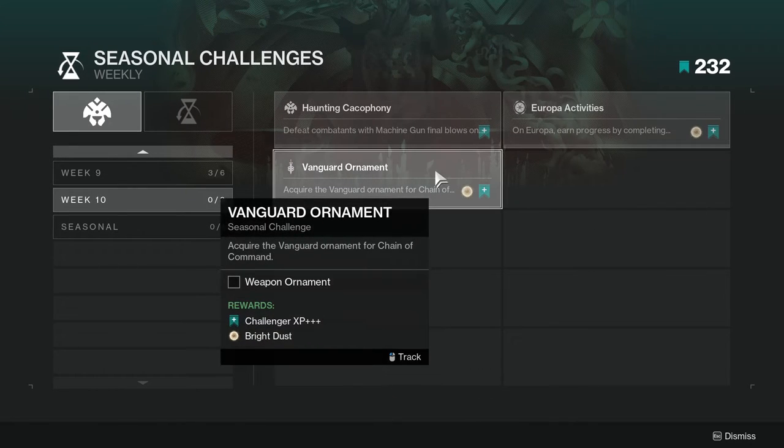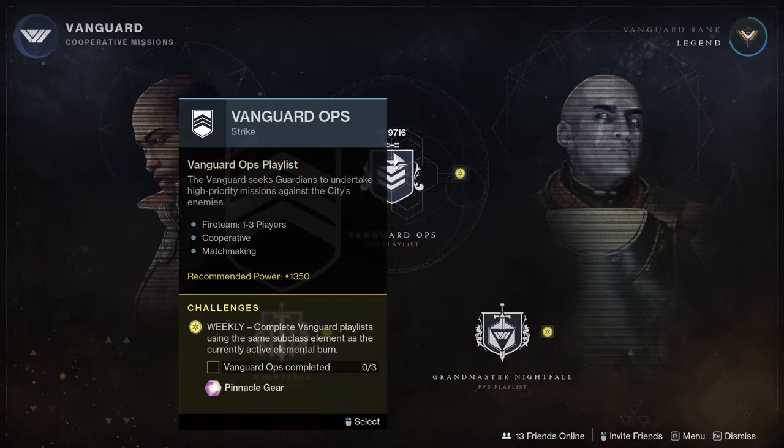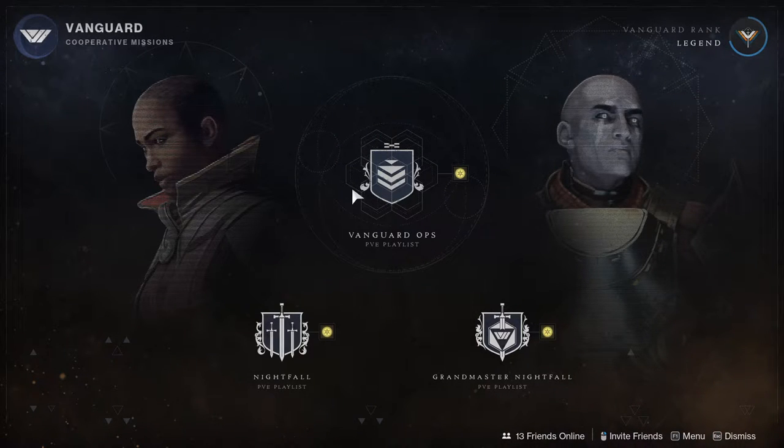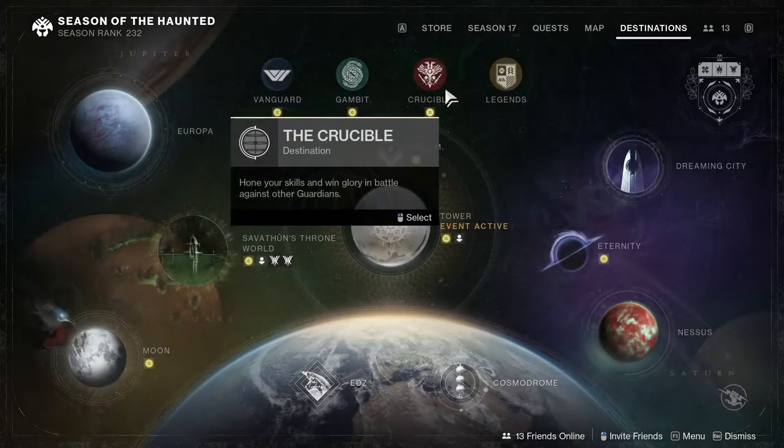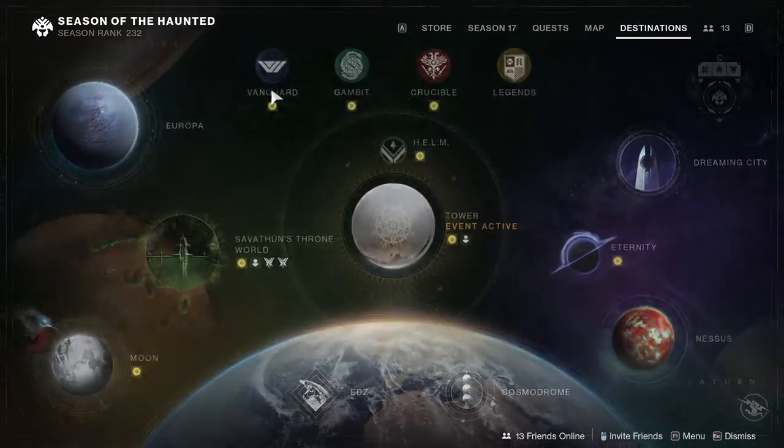The next one is the Vanguard ornament: acquire the Vanguard ornament for Chain of Command. This one's not too hard, just turn your brain off and do some Vanguard stuff. I unfortunately have to do a bunch of Vanguard stuff and I hate Vanguard — I think it's the worst playlist in the game. I think Gambit is way more fun than Vanguard, and Crucible is way more fun than Vanguard.